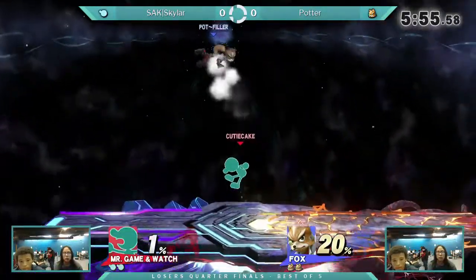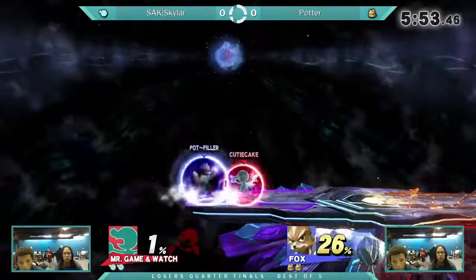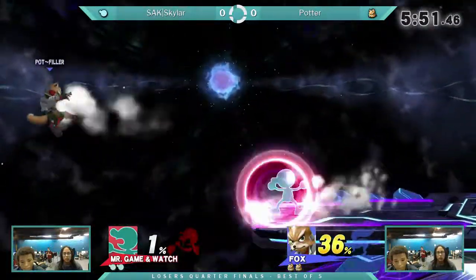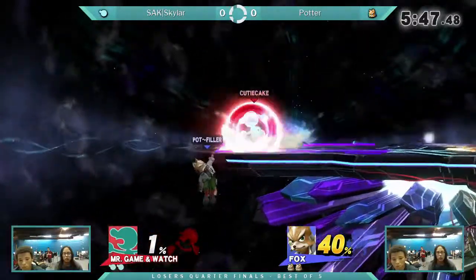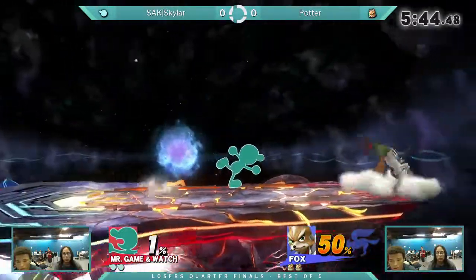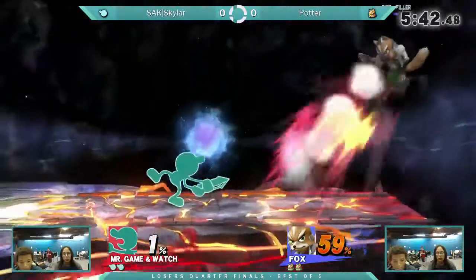He only got 1% off him, but he threw a B — we saw that earlier. Notice how he does the backer to just drift back, because he also would be punished. Trying to cause a jump attack, but basically Potter just gets stocked.